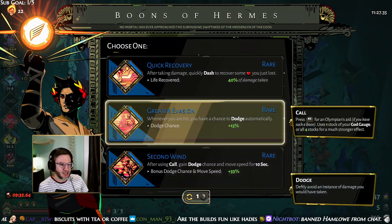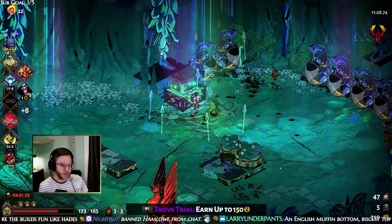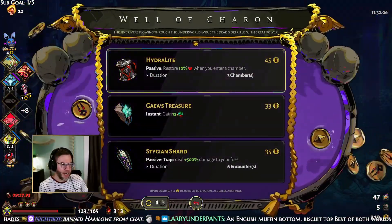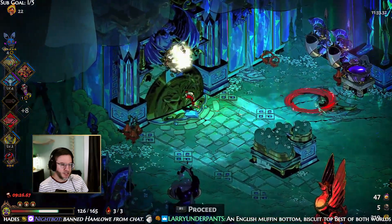Biscuits with tea or coffee — fantastic. We can go Second Wind. 150 gold and we want that hammer — we want that hammer so much. This could turn us into Yondu right here.